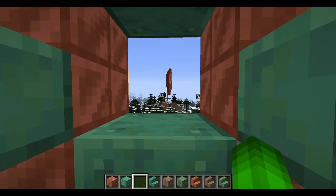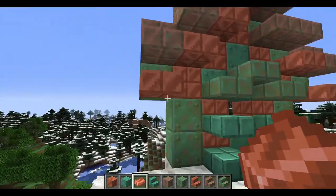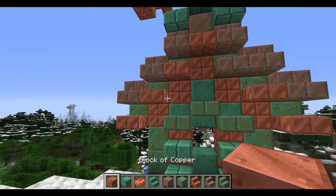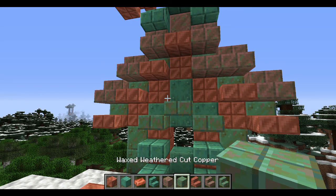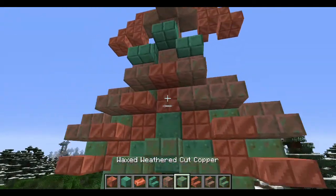Guys, this right here is an entirely new ore that they have added to Minecraft. Copper! Let's take a look at it. You have weathered copper, exposed copper, fresh block of copper, oxidized, waxed — what is waxed copper? This is what you get. This is the copper. It's really cool.